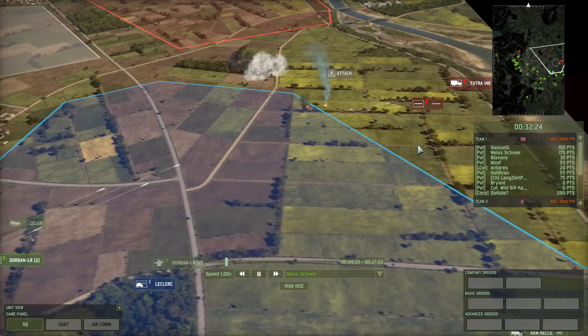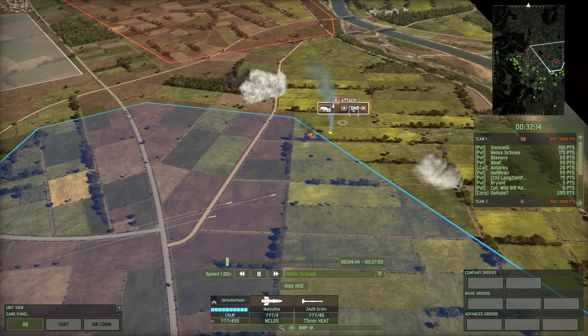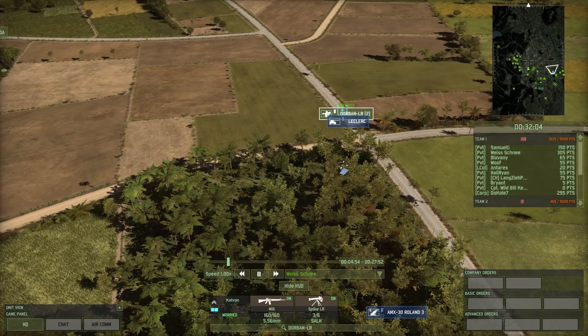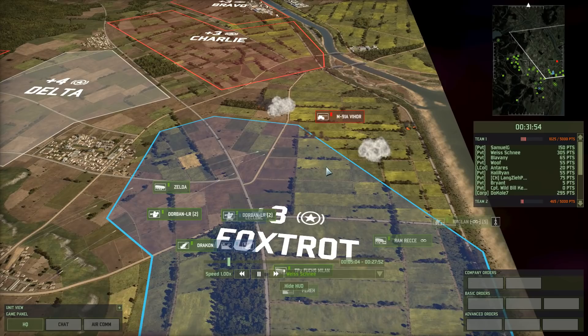That's pretty much one player out of the game, because it's going to take him a very long time before he's going to be able to get another unit in. There's also a BMP-1K command unit coming in — and goodbye. That's the Leclerc, one shot, target down. So the Leclerc, with assistance from others, killed off a 175 point and 130 point unit. That's 300 points killed. For a 165 point unit, that is a very good return on investment.